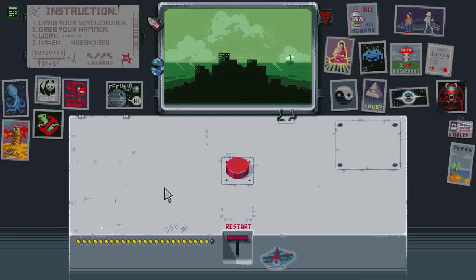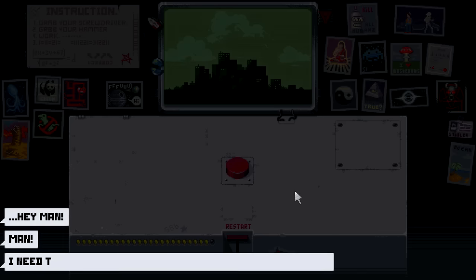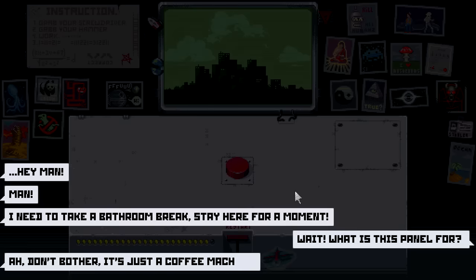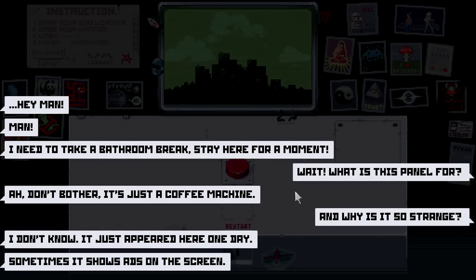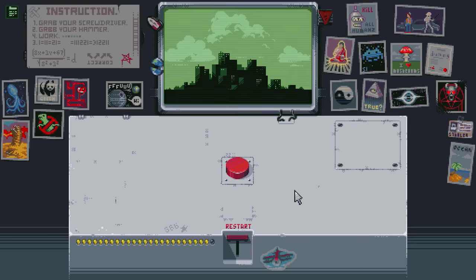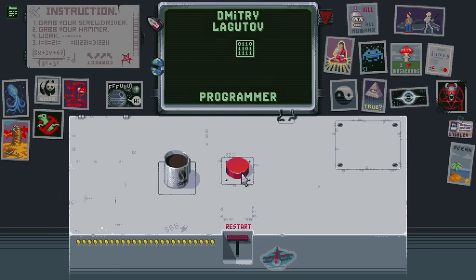What about the last ending? How do we activate it? It's as simple as hitting that restart button. Your co-worker comes back and says he needs a bathroom break, tells you to stay here. 'What is the panel for?' 'It's just a coffee machine. Sometimes he just shows ads on the screen. You can order a coffee while I'm gone. There's a red button.' As you push that red button, did we blow up the city? Nah. We get some coffee and we get the credits.